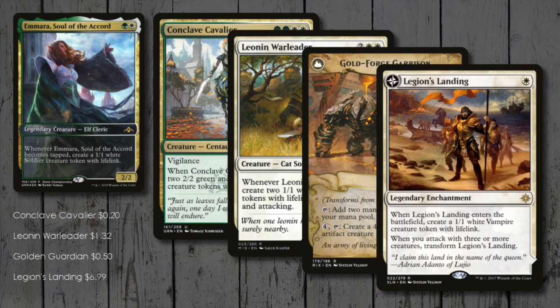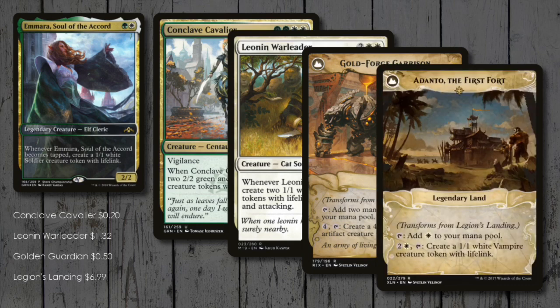Legion's Landing is the quintessential standard token generator — you get a 1/1 vampire when it enters, and after it's flipped, we can pay 3 for more!